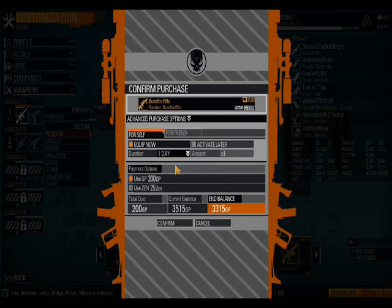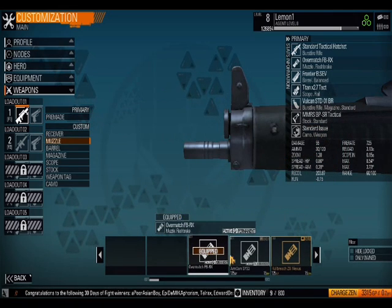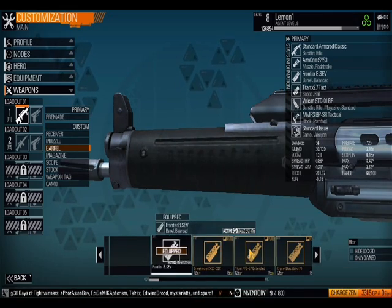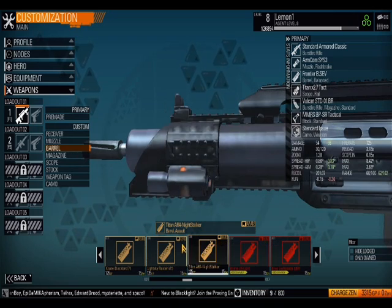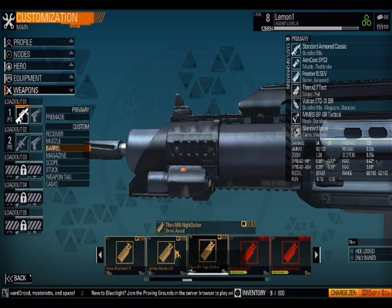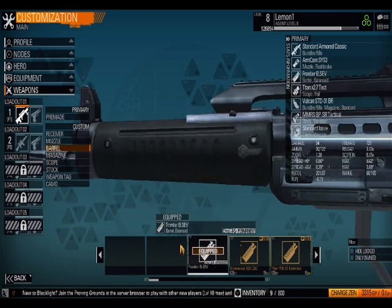I'm actually just going to rent this for one day. I've used it before and I quite like the burst-fire rifle. So I'm going to rent this. You can change your muzzle — I've bought this permanently, I saved up for it. You can also change your rail. I personally like the Night Stalker, but I'm not going to rent that as it's not too big of a deal — it only increases the damage by one.